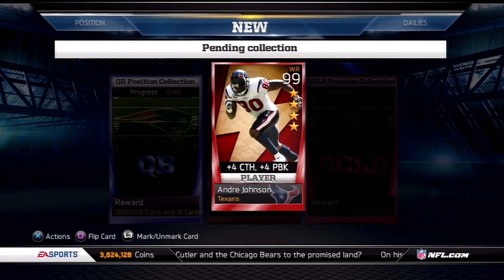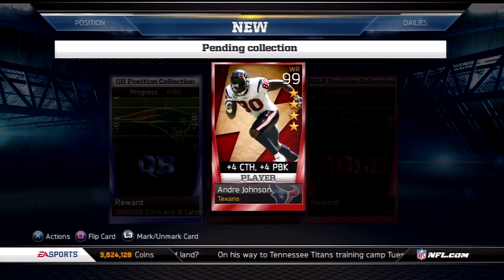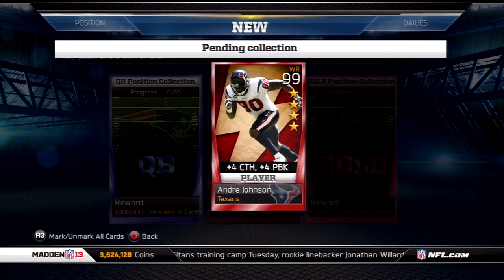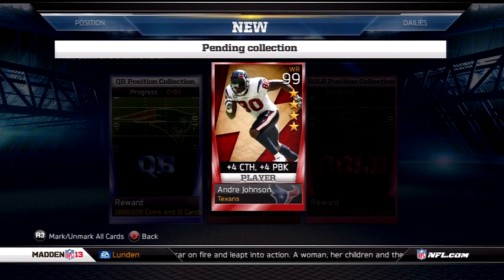I know somebody is going to say, 'Look at all the coins you have — why don't you have a 99 overall team?' Well, have you been looking at these giveaways I've been doing lately? I'm not really concerned about a 99 overall team when Madden 25 is right around the corner, and I'm also currently playing NCAA Ultimate Team. So I'm not too worried about my team on this game anymore — I've moved on to NCAA Ultimate Team.